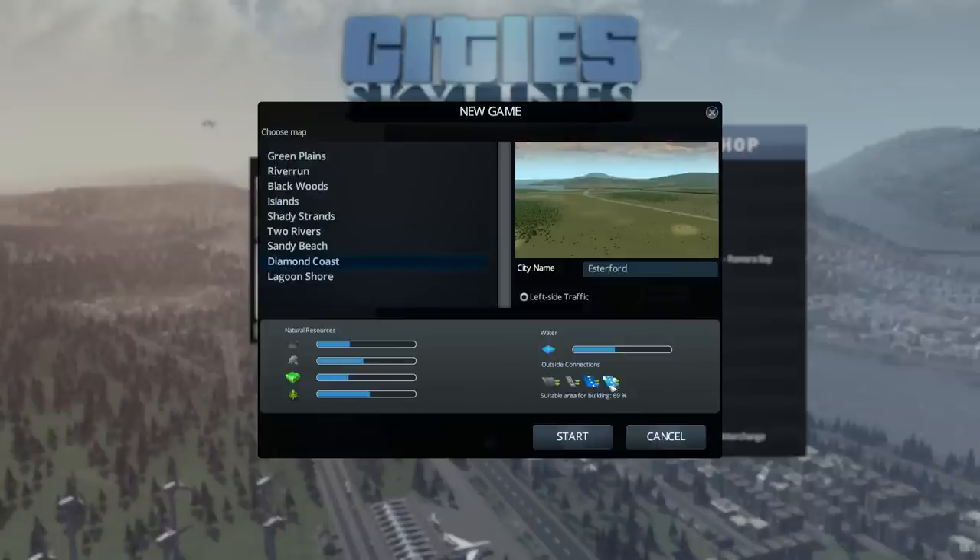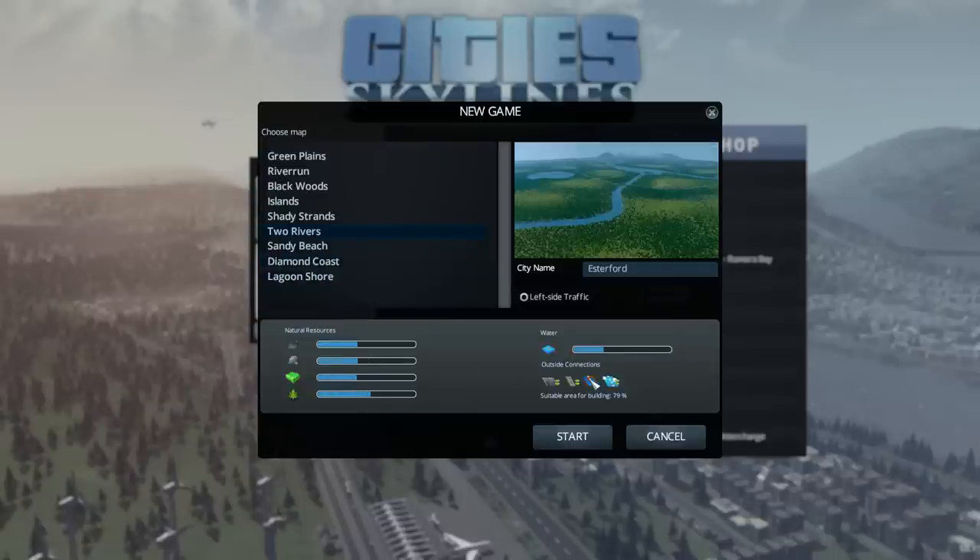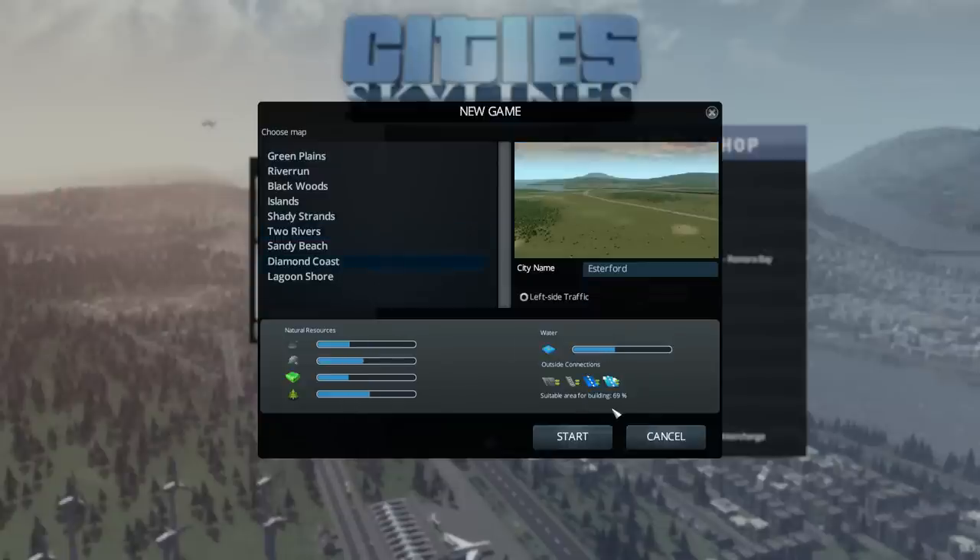One thing that's really worth paying attention to is these outside connections. I originally started playing on Two Rivers and it's got no outside ship connection, so when I wanted to build harbors it was like - you can't. So just pay attention to that. Diamond Coast is the one we're going with.